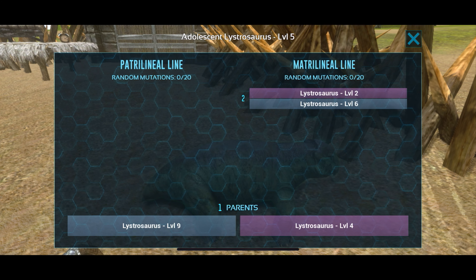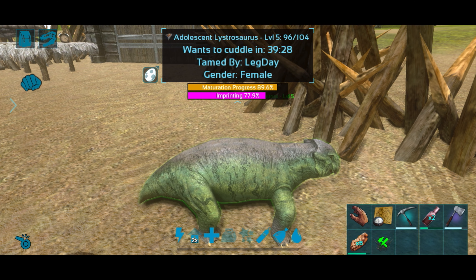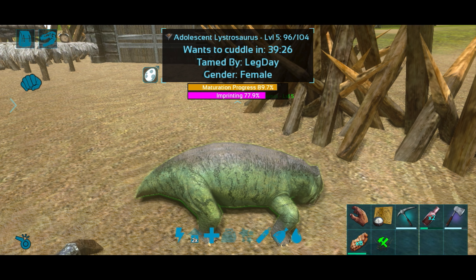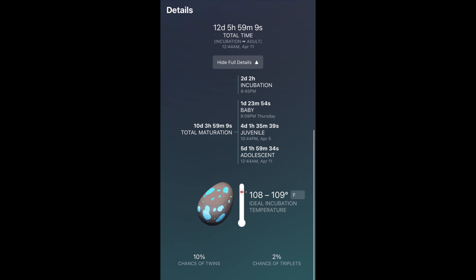That's basically the gist of it — that's your mutations, your imprinting, your breeding, and everything else. Before I go, I'm going to remind you that Dododex is your friend. A Lystrosaurus takes 16 hours to grow in total with 49 minutes of incubation, but a Giga on the other hand would take 12 days — each creature has its own separate growth rate. Hope you guys enjoyed, don't forget to like and subscribe.